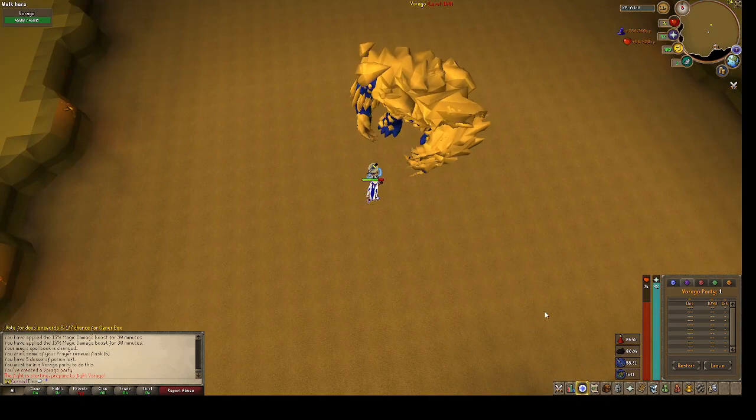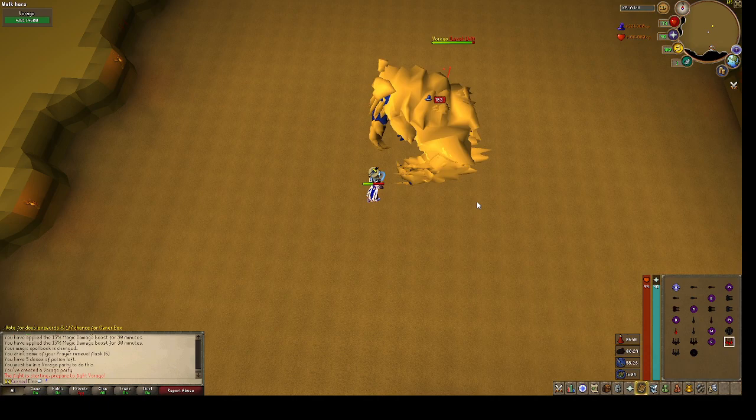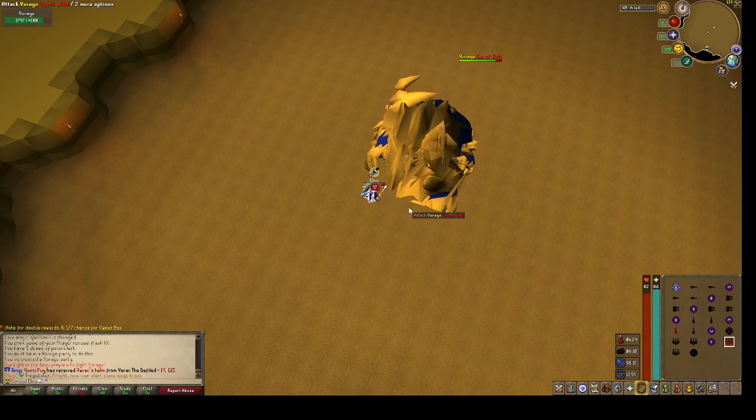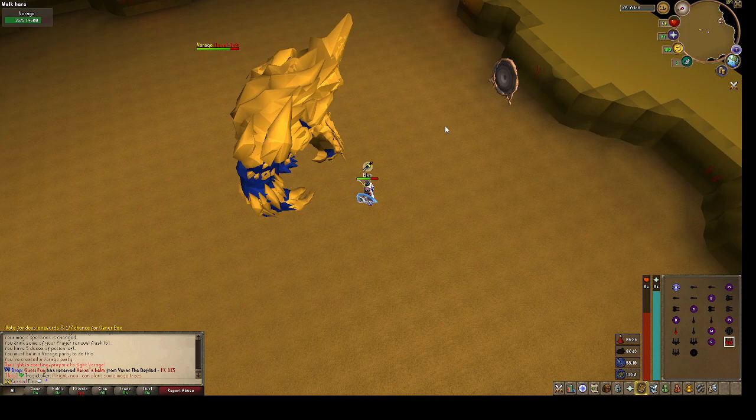I use blood barrage to heal up again. He can do a lot of damage towards you, but you should be able to sustain it with blood barrage and maybe even with a superior chaotic staff. What you do is just stay in melee range, let him melee you instead of doing all the ranged and magic attacks and stuff like that you don't want to have to avoid.